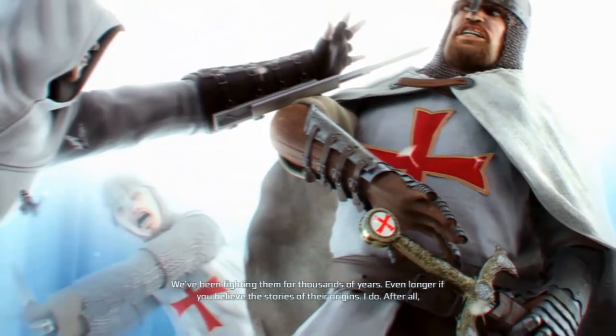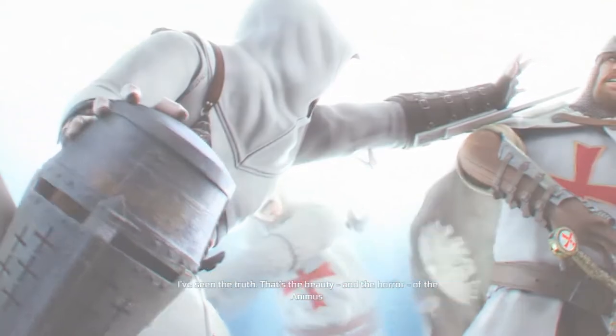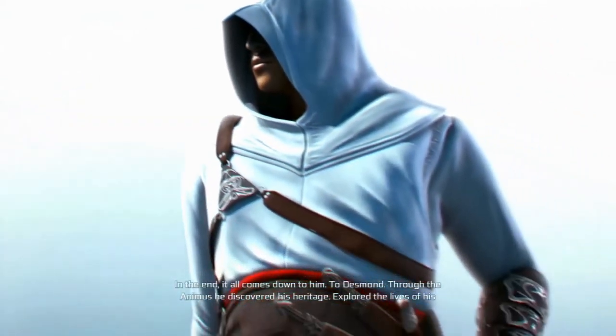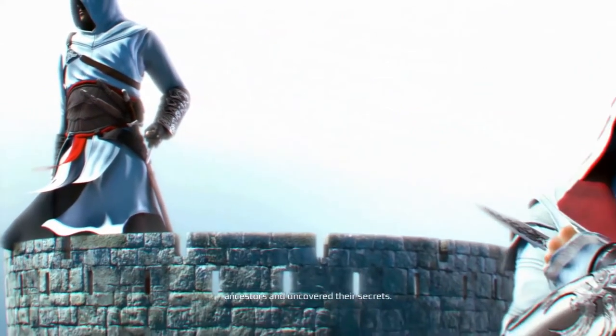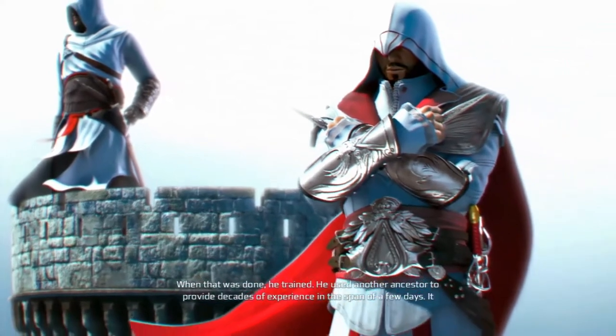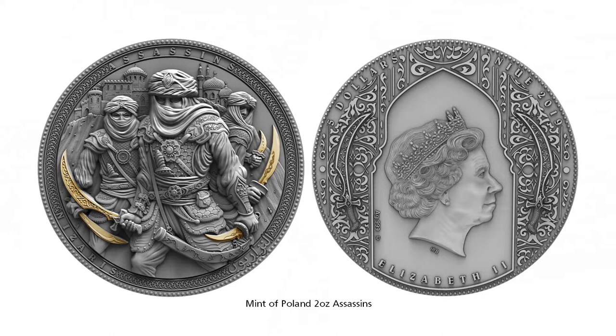Next, the arch enemies of the Templars — the Assassins. On this coin we have three assassins with their blades and what looks like a castle behind them — maybe it's the castle from Masyaf in the first game. On the obverse you've got the Queen and a kind of traditional Arabic geometrical pattern on the coin.